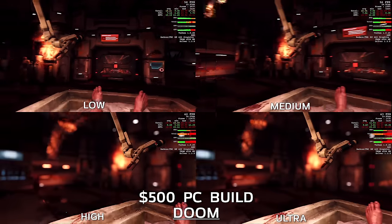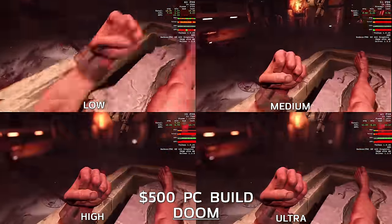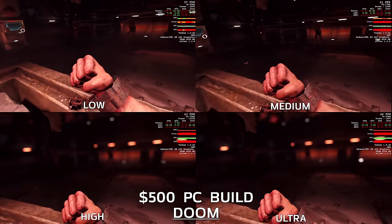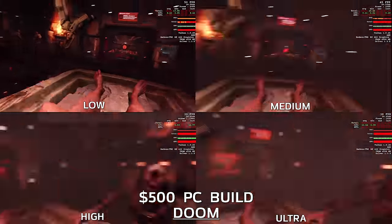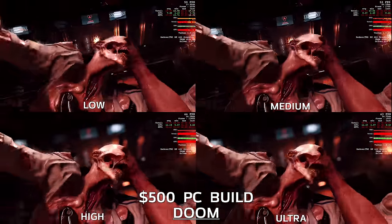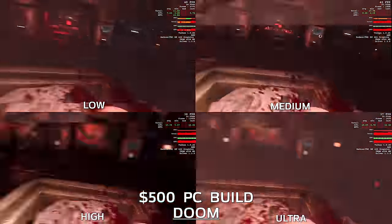Finally, DOOM was tested using Vulkan rather than OpenGL. I ran it at 1080 and tested it at low, medium, high, and ultra using just the intro sequence so I could compare frame rates side by side.